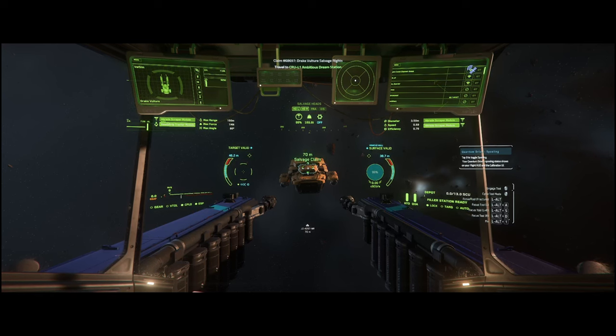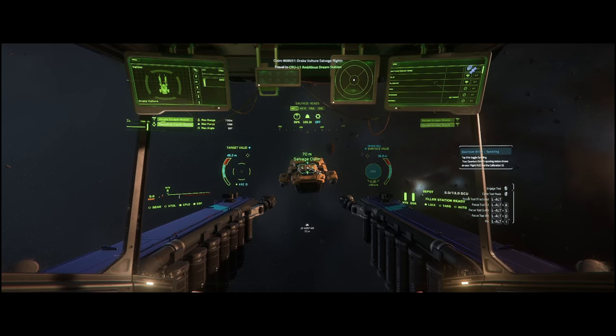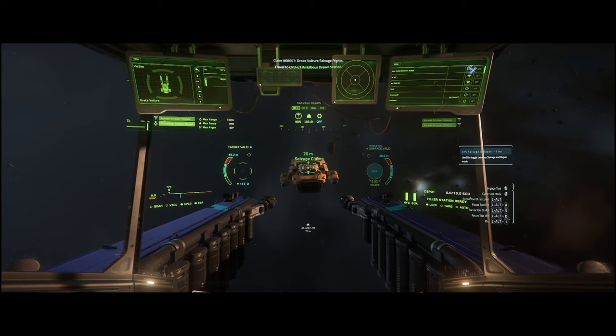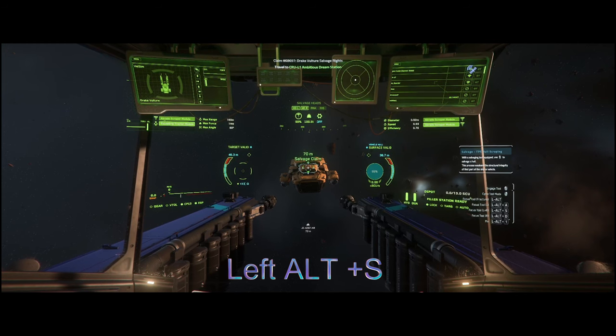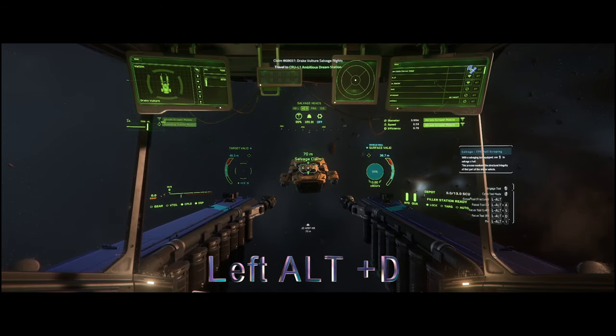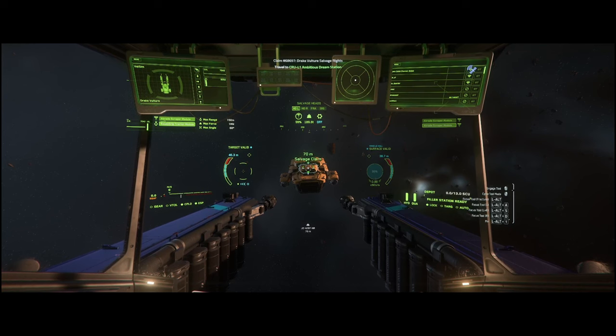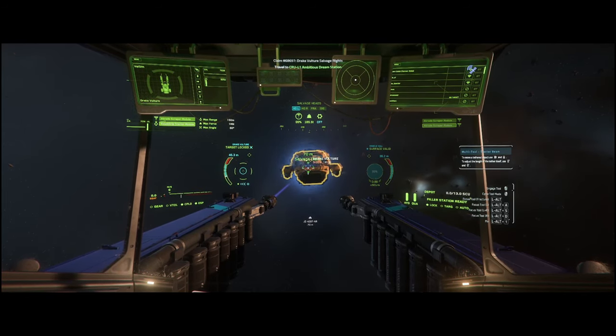On the screen you have the status of the left salvage head and the right salvage head displayed. When turning on the salvage heads with M, by default both heads are on. To focus on the left head, push Left Alt + A and you'll see only the left head remains highlighted while the right one is dimmed. To switch to the right head, first use Left Alt + S to turn on all heads, then use Left Alt + D to keep the right head on and turn off the left. Now put the left head with the tractor beam and start turning the ship to match the best position for salvage.